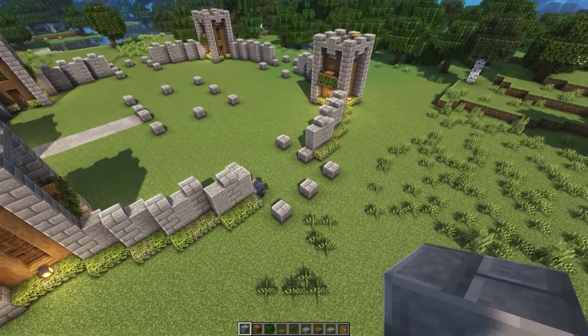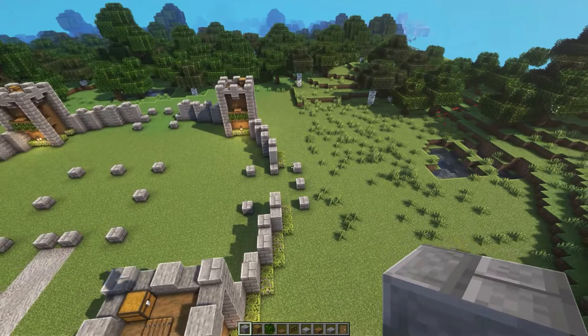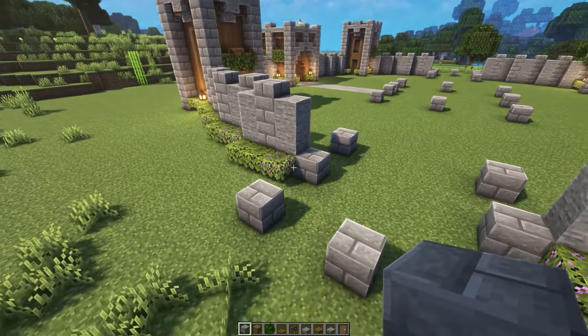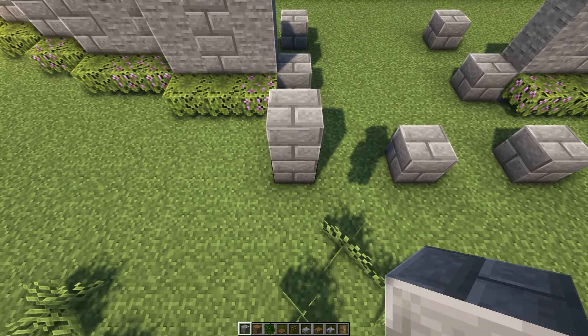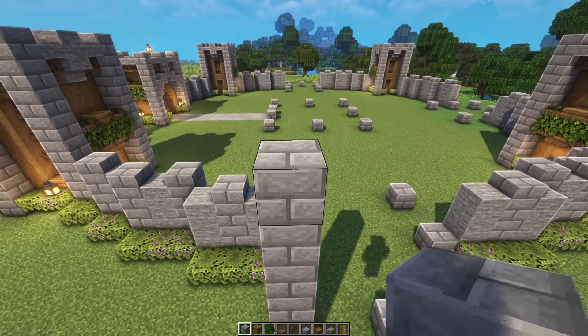Now it's time to add in all of our side buildings, the ones that actually have a use. We're just going to be starting off by adding in the right side one. Like the gatehouse, we're going to be raising up all of the pillars to be seven blocks high in total, or adding on six blocks. So one, two, three, four, five, six, seven.